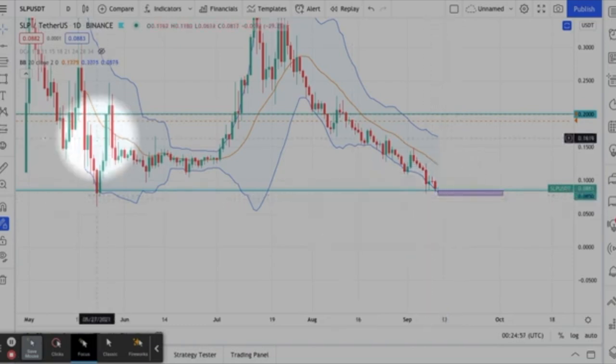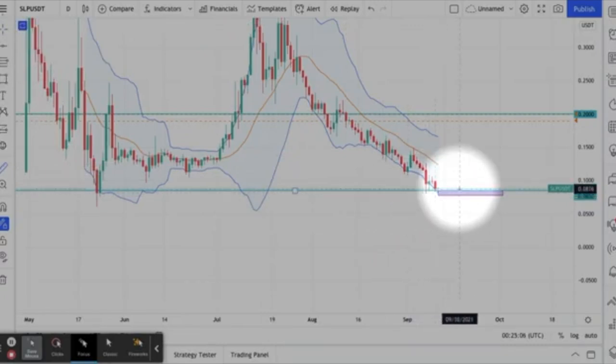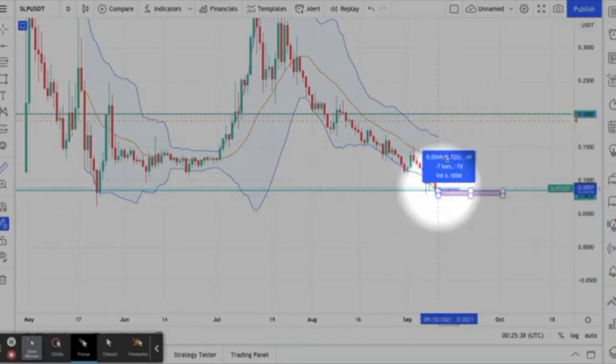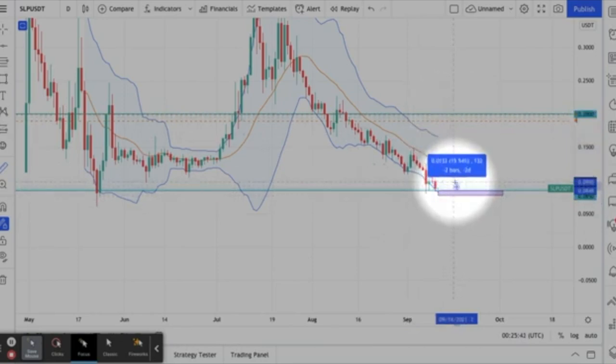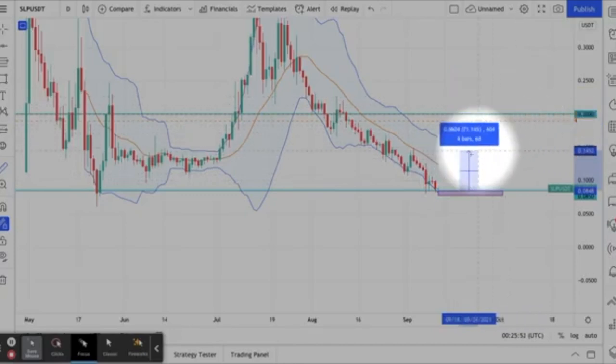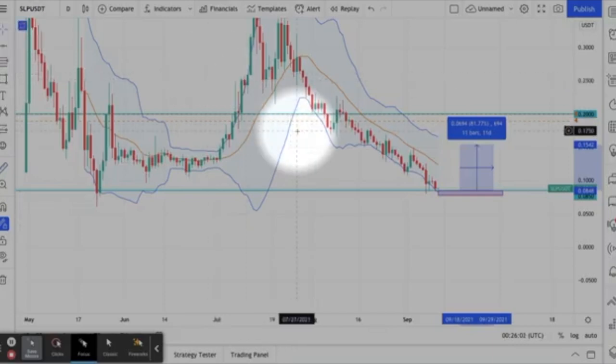One thing I like to do is look at potential gains using my ruler. The thing I like about grid bots is you are buying and selling the entire time, so it's not just a straight 136% gain. You could get less than that because you're not holding all the way up, but you could also get more because as it goes up it keeps buying and selling repeatedly. And if this candle just shoots all the way up, I win either way — that's my thinking behind this.